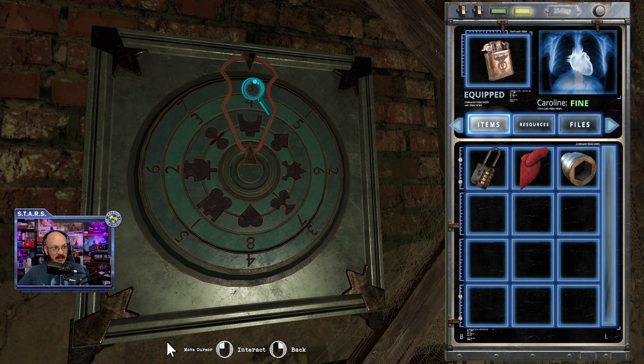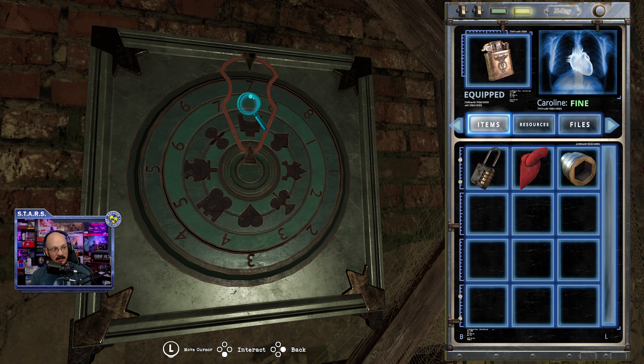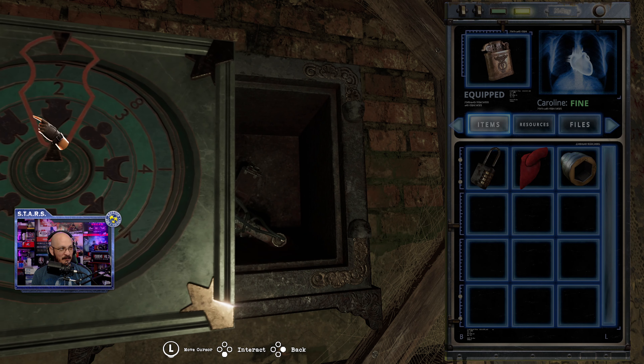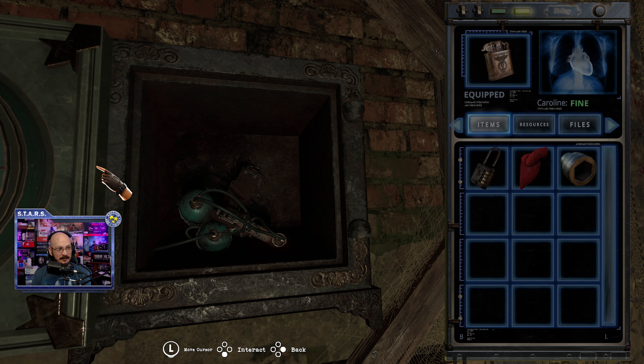The next number — I don't know why that just reset — is a two, so you keep turning it until you get the number two. Now down here you have two more slots that make the shape. The shape almost looks like an upside-down spade, so we're going to put the point first and then the top part — not the small spade, it's like an upside-down fat spade. There you go — that's the solution to the puzzle.